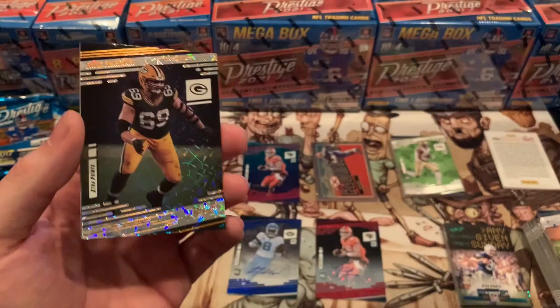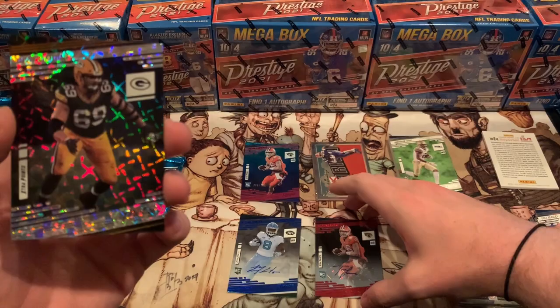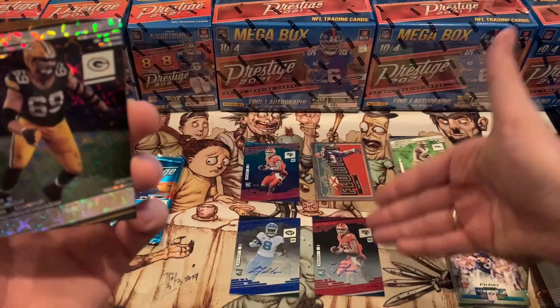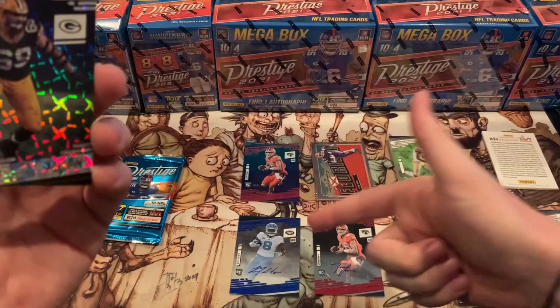I think Michael Carter has a real chance to do something with the Jets — they don't have anybody. And then we pulled the Trevor Lawrence auto! That is so sick. It's not numbered though — it's just an extra points red. But we got the Trevor Lawrence auto, the Trevor Lawrence numbered rookie, and the Michael Carter rookie. We got dual autos in a prestige box — I want to say I saw that on someone else's channel, and I don't think it's supposed to be like that at all.